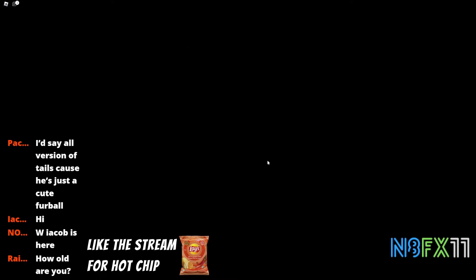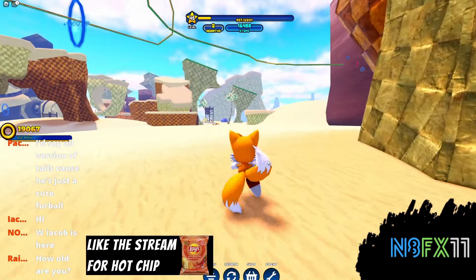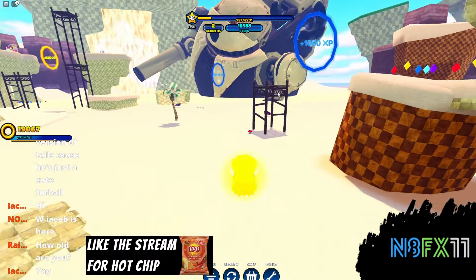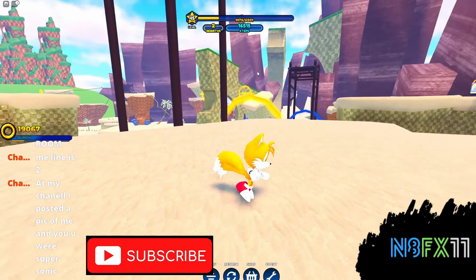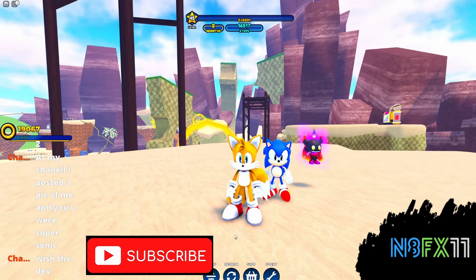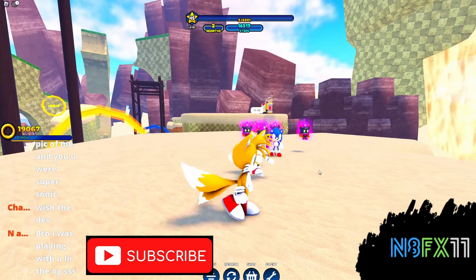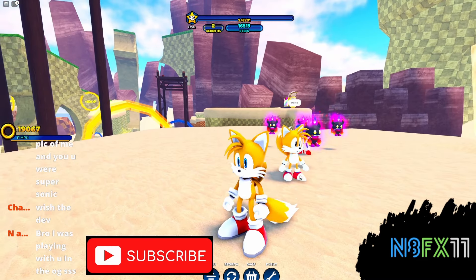Now we should go get Tails. If I remember correctly, Tails should be near this giant mech — yeah, right there, I see him. Oh wait, I see his card, it's all the way up there. Just like that we have the Tails card. Here he is in our inventory next to Mr. Flexor, who is just flexing all the stuff. We've all seen the skin before — it's pretty cool, it's just Tails.